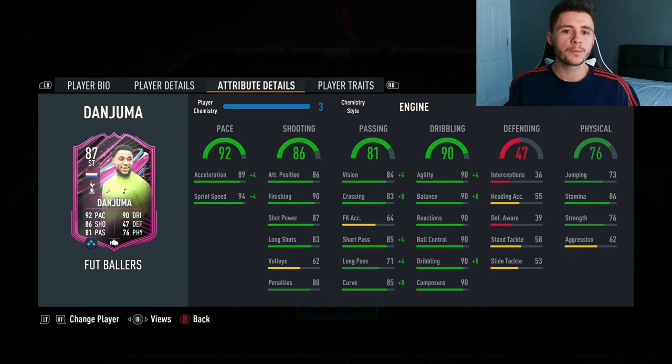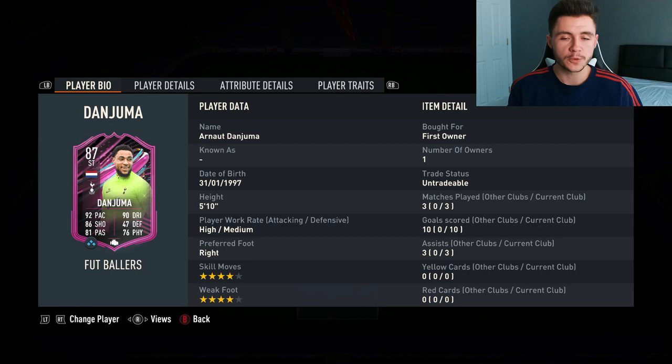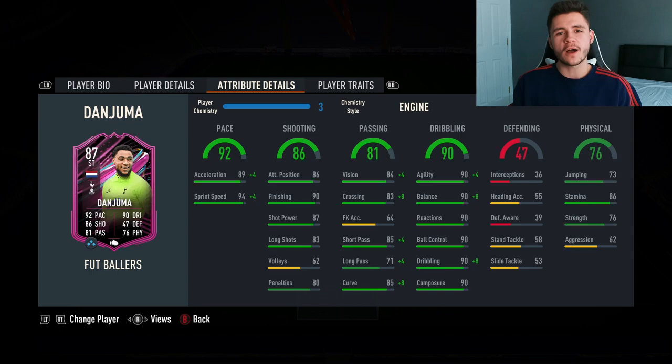89 acceleration with 94 sprint speed — and the standout stat alongside his dribbling is his shooting: 86 shooting overall, 86 attacking positioning, 90 finishing. He was extremely clinical in those three games. 90 dribbling with 90 in each subcategory — he feels absolutely rapid and very quick and swift in game. Not to mention four-star skill moves and four-star weak foot, adding a different dynamic so you don't have to force it on his right foot. The only real con is his 76 strength — he can be pushed off the ball.